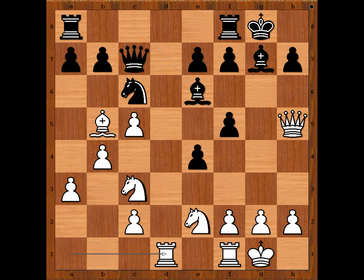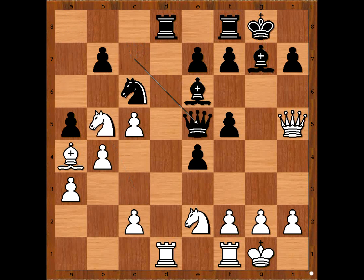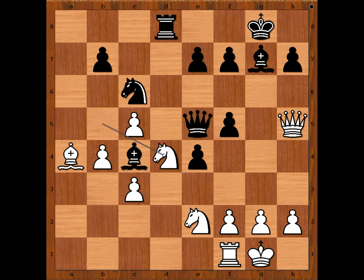Rook from a to d1. Rook from a to d8. Bishop to a4. a5. Knight to b5, attacking the queen. Queen to e5. c3. a takes on b4. a takes on b4. Bishop to c4, pinning the knight. Rook takes rook. Rook takes rook. Knight from b to d4. Knight takes knight.